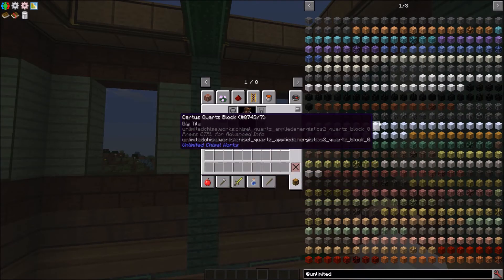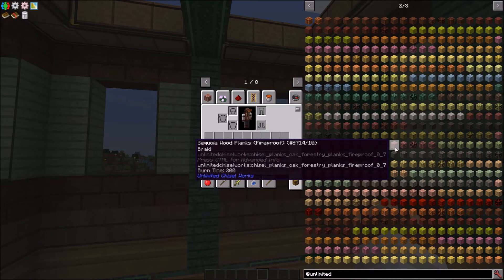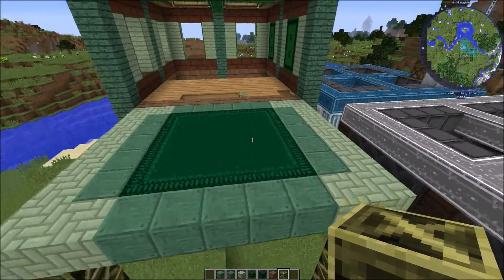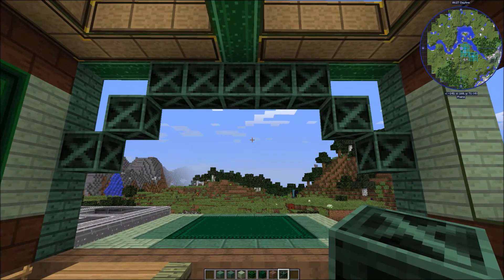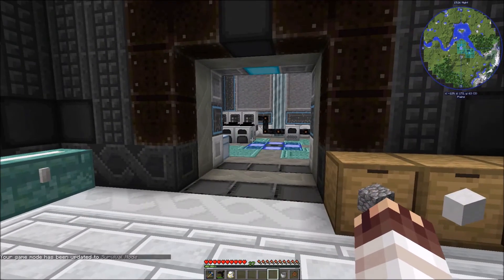I've just installed the mod Unlimited Chisel Works by Assy, which procedurally generates chisel-type blocks for many different mods, especially Forestry. This looks like a nice platform for an empowerer, but why just let it float in the air when we can give it stabilization? And look at the view we get. Heaven knows scaffolding like this isn't exactly realistic, but hey, I'm okay with this. And now back to our increasingly badly scheduled survival.